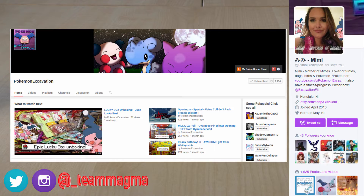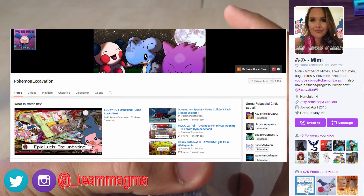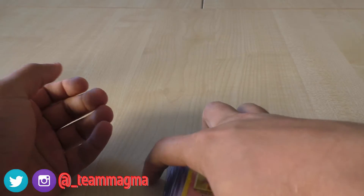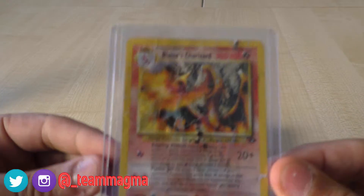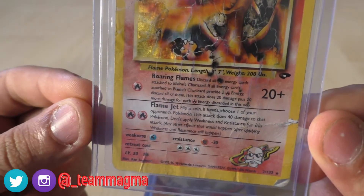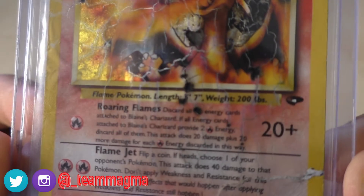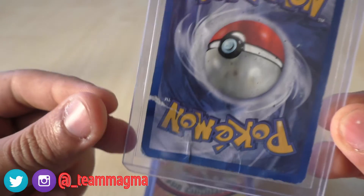Now we'll move on to Mimi and Pokemon Excavation. You may have heard of her on YouTube — she's pretty big — and on Twitter. I've got a silly amount of Charizards. We'll start off with the extra she provided, which is a very cool burnt, blemished Charizard. As you can see it's full of damage — there's a little burn mark in the middle there. It's probably someone just put a lighter to the back or something like that. It's silly good — it's cool.